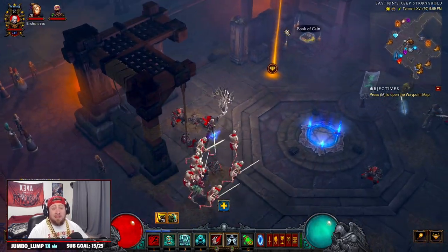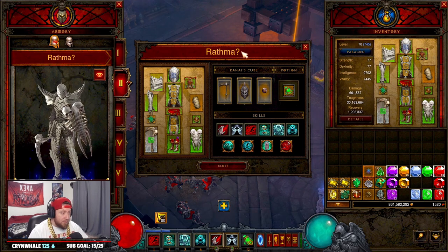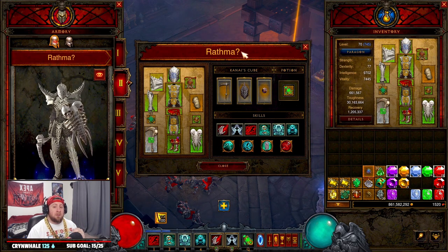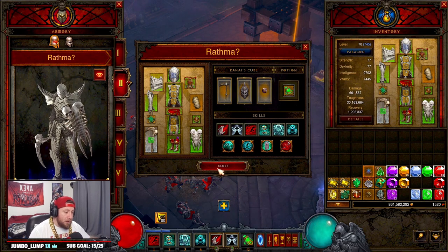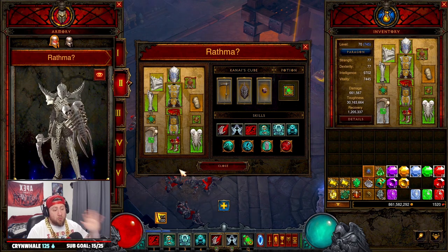We finished a GR100 in three minutes and 50 seconds with little to no gear. The build is very very strong, very very tanky. Now it's not going to be as good as the Blood Nova build in Season 27, but it is the Horadric Gift which is going to be very very strong early on into your season. So if you're a Necromancer, go with Bones of Rathma — it's not going to let you down.